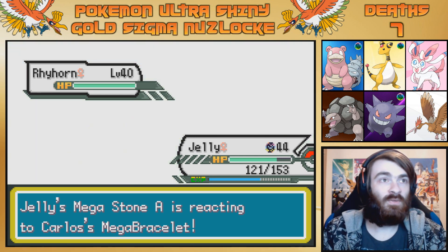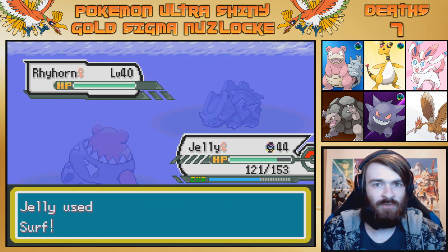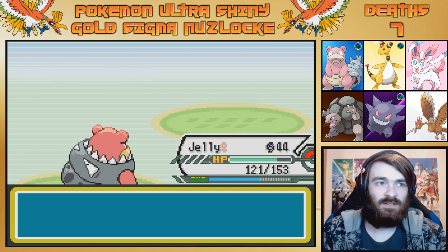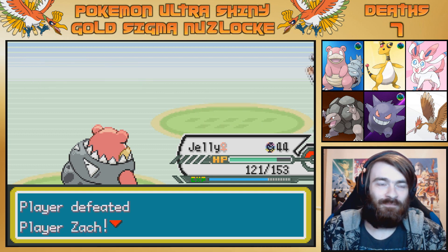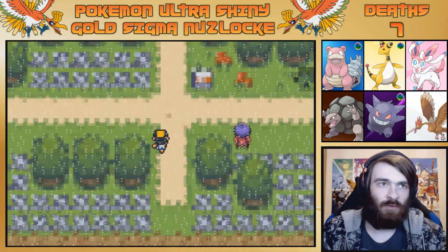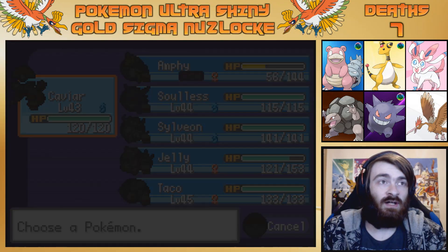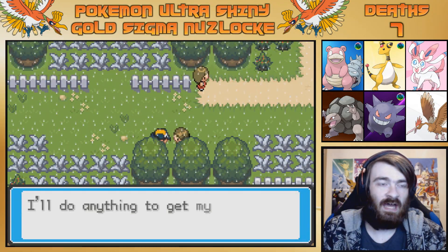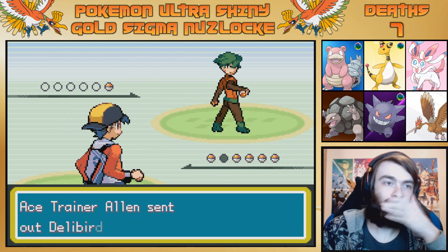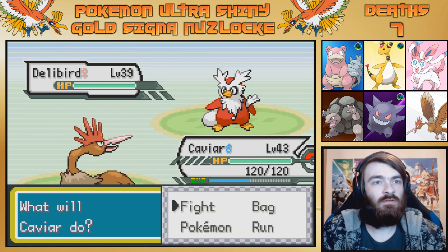Wait — if I have Mega Evolution now, does that mean the next gym might have Mega Evolution? And all our rivals from here on will have Mega Evolution? That's a little bit concerning — makes me a little bit nervous. I don't remember Brendan's team at all. I know Zinnia can have Mega Rayquaza, Mega Salamence, etc., which is scary. Onion had weird Pokemon — I don't think anything on his team is going to Mega Evolve. Delibird! I can't fight that. Why would you make me fight that? I don't want to fight the Delibird — look at him, he's great.